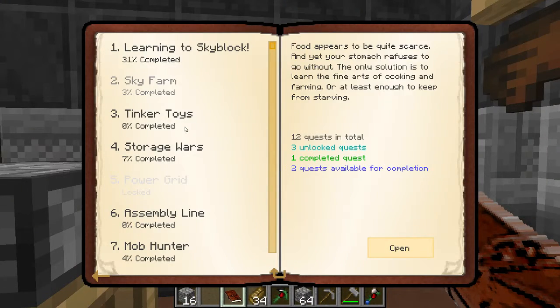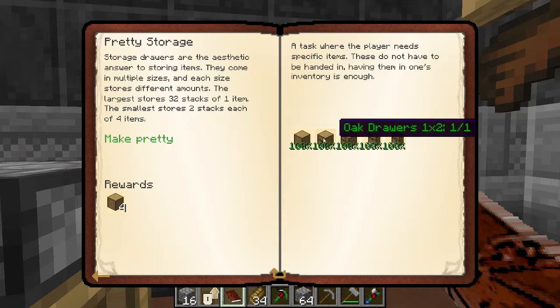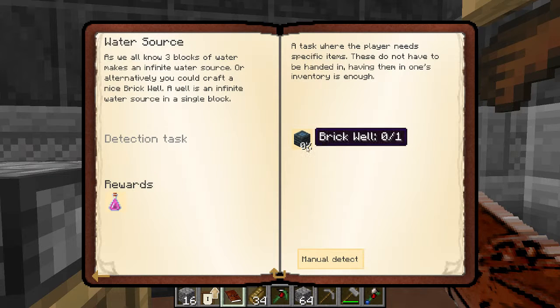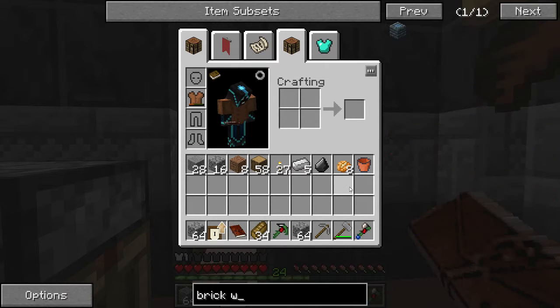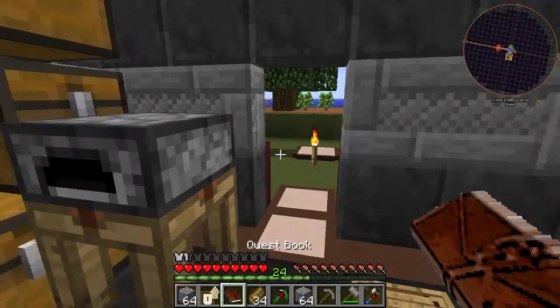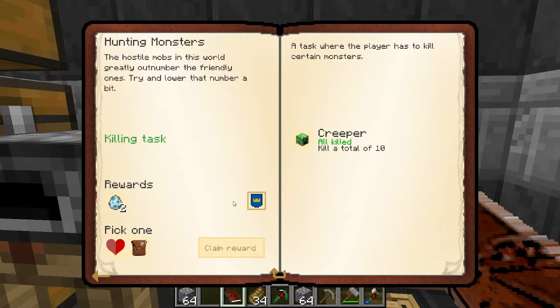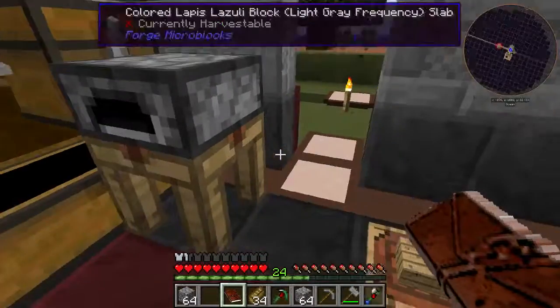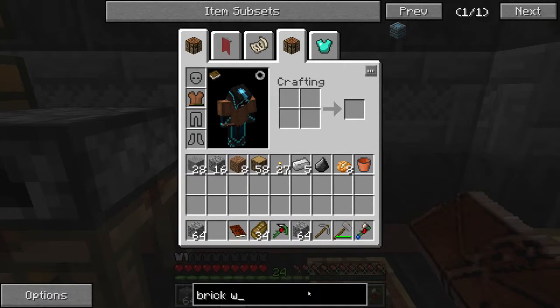Let's take a look at what other quests we have done. Better storage — claim reward. I already did that one. I need to do water sources and brick well next. I'll take care of the brick well later. Mob hunter — I get two spawn blizz and an interesting half-a-heart reward bag. I'll pick a reward bag and then come back to learning the skyblock because I need the lumberjack stone chopper, which is from Progressive Automation.